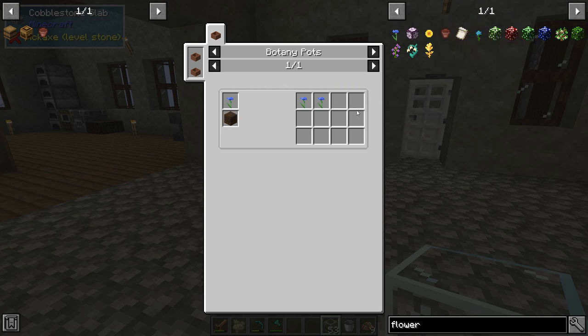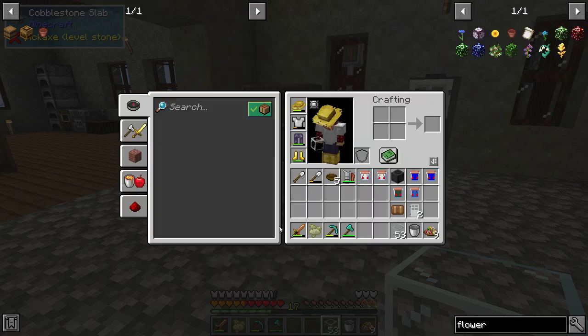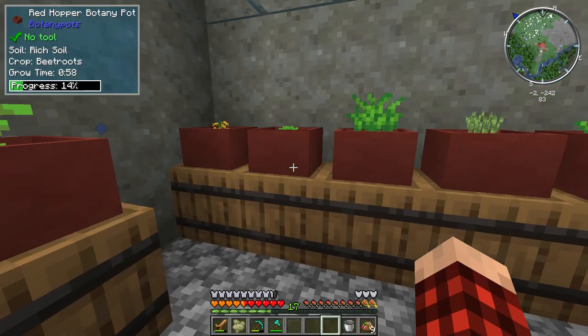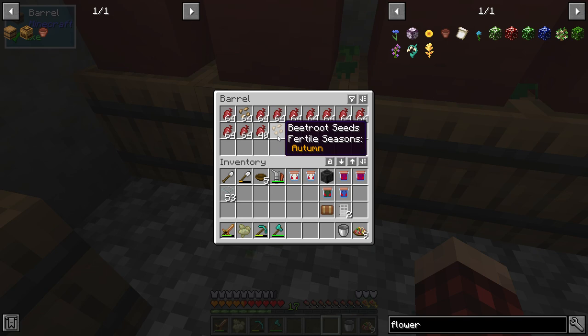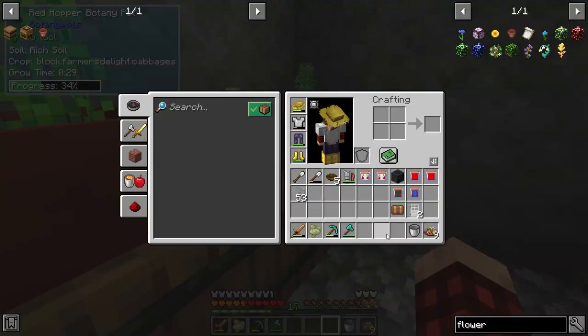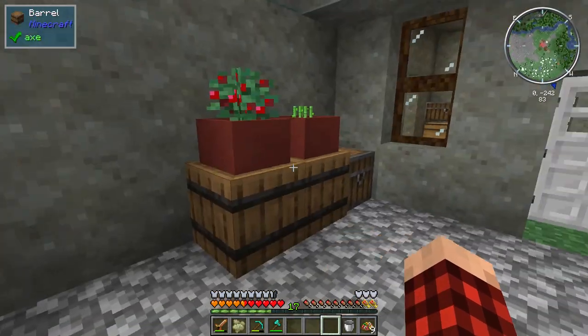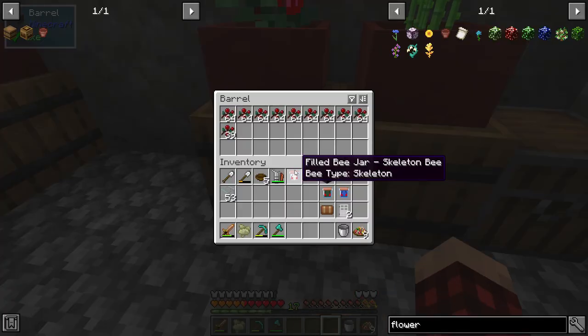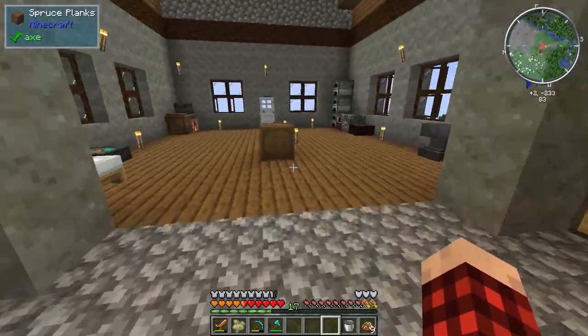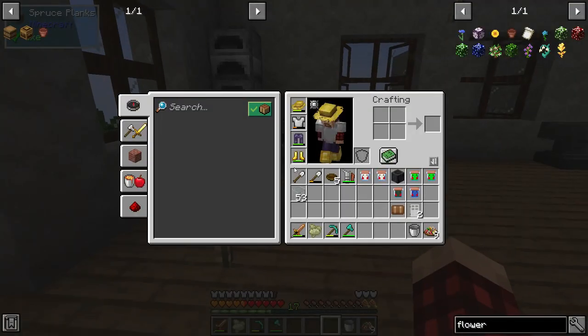That means I'm going to have to convert some of these botany pots over to the production of flowers. I think we're in pretty good shape on food for a while. We just need some flowers so we can do some breeding. The other thing we could do, let's go back and look at copper bees — that's what I want to make first.